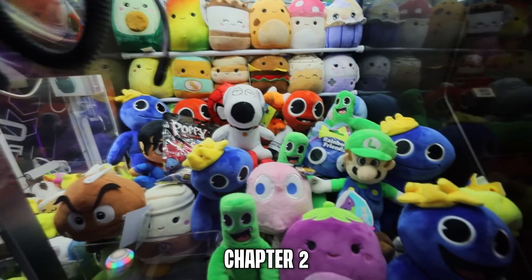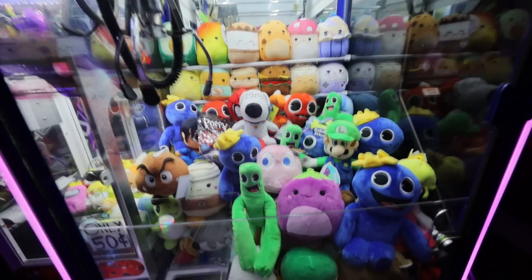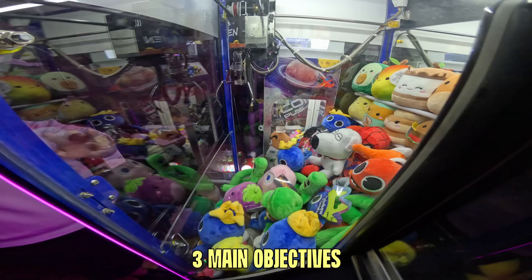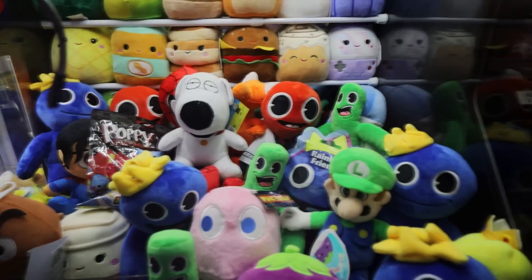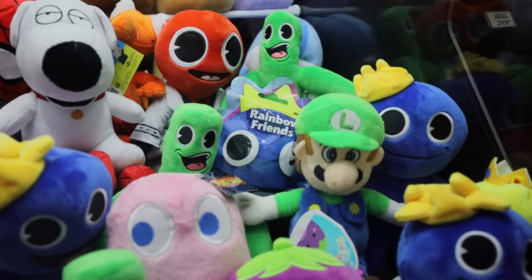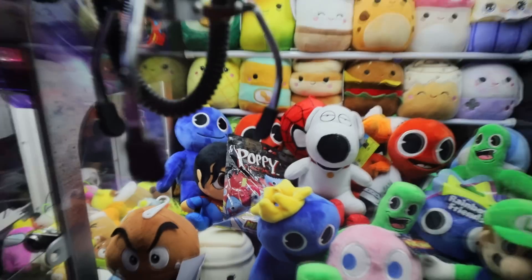Official Rainbow Friends Chapter 2 plushies are sitting inside this claw machine, and we're going to see how many we can win with just 20 bucks. In today's video we have three main objectives: acquire all the official Rainbow Friends plushies, get this Rainbow Friends mystery blind bag, and secure this Poppy Playtime mystery blind bag.